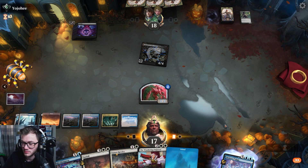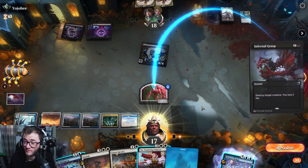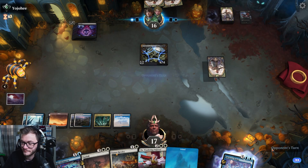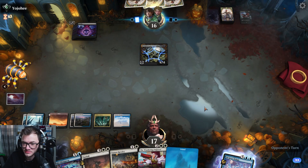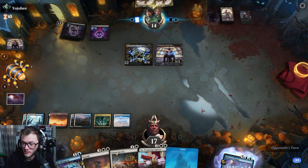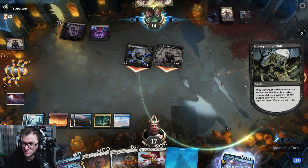Won't block — use him as a blocker. Infernal Grasp. Hand's got a lot of removal, we're playing the slow long game — it's fine. Flashback Tenacious Underdog — that's also fine. I just want to get more card advantage going.